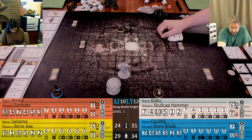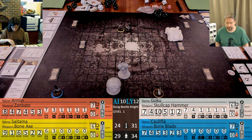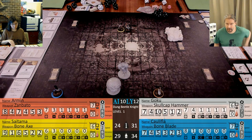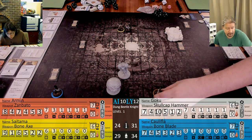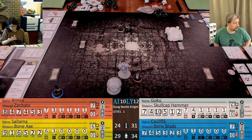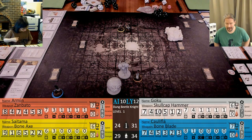The other option is if I attack with the Grand weapon and perfectly hit him, then I cancel the reaction. And if I crit him - Armin crits on a four plus - I knock him down. If I attack with the Zambato, I have four accuracy, even without the bonus, so I hit on a two plus.